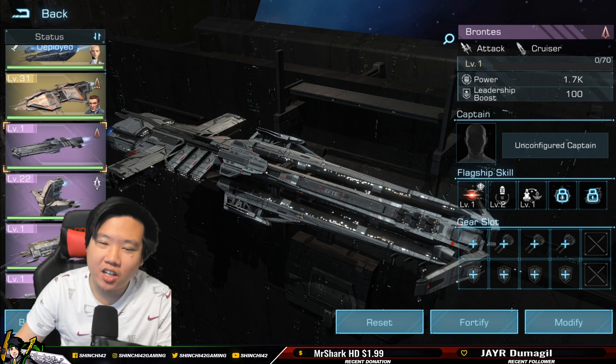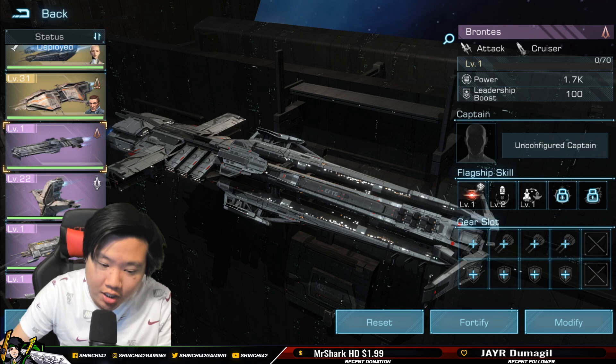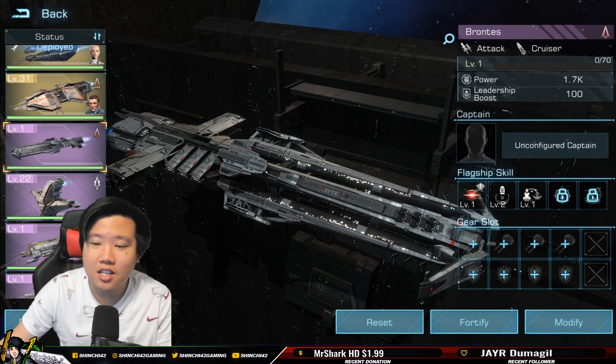What is up guys, welcome back to another battle of the ships. We're going to be looking into the flagship Brontes today and compare it to its legendary form, the Cyclops, which is not yet available. My prediction is it will be available in a galaxy star event where everybody can compete, just like the Titan.